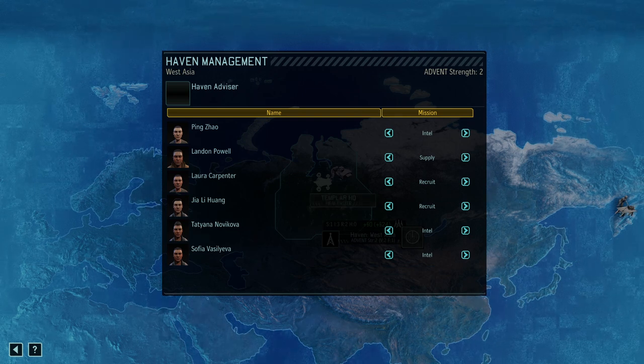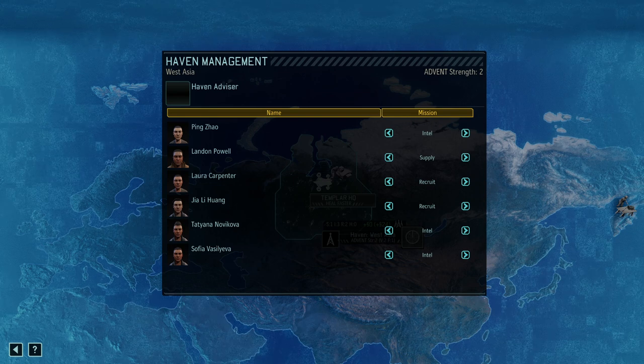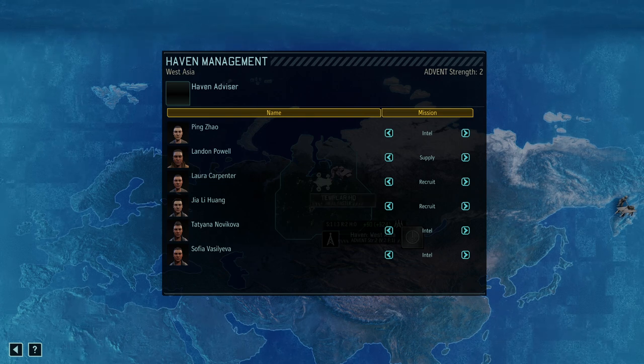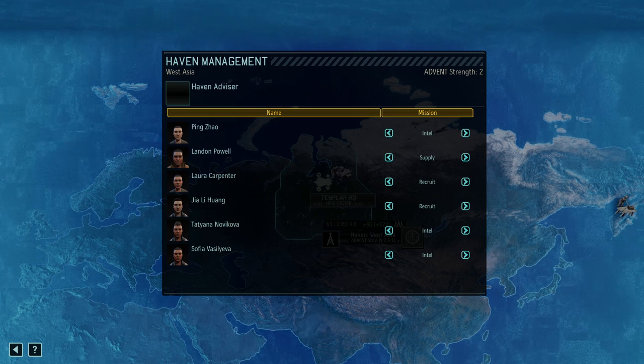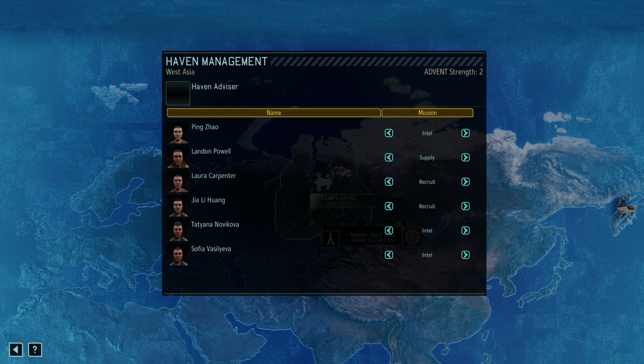Essentially, Haven Management is a representation of your Resistance Operatives from XCOM that work in the areas that you have already contacted. In order to even get the Haven Management option, you need to contact an area and stay in contact with that specific area. When you do Haven Management, the operators in that area will perform tasks that you can choose, and I will go through the viability and strategy of each of the tasks.